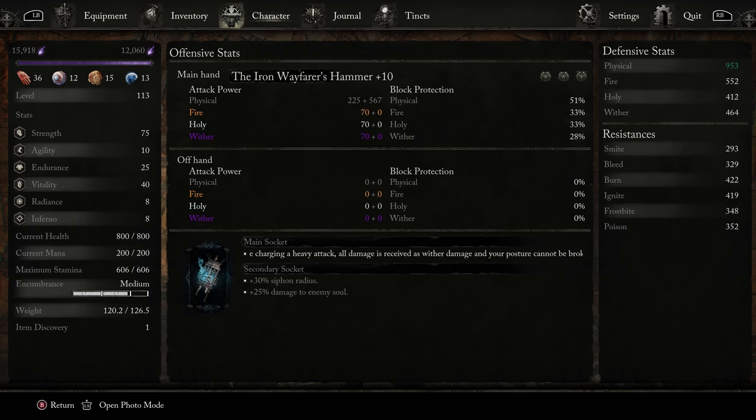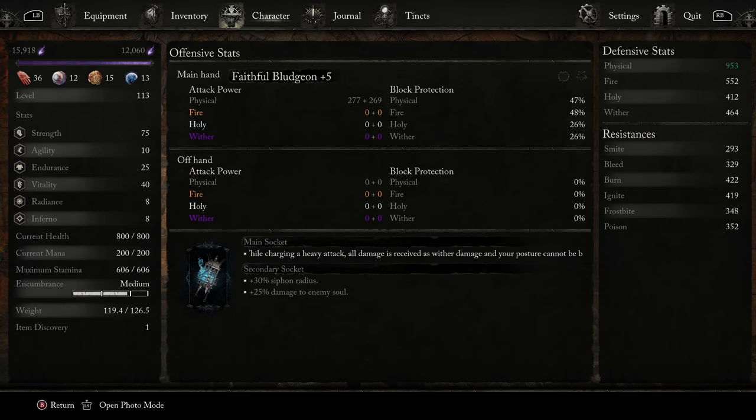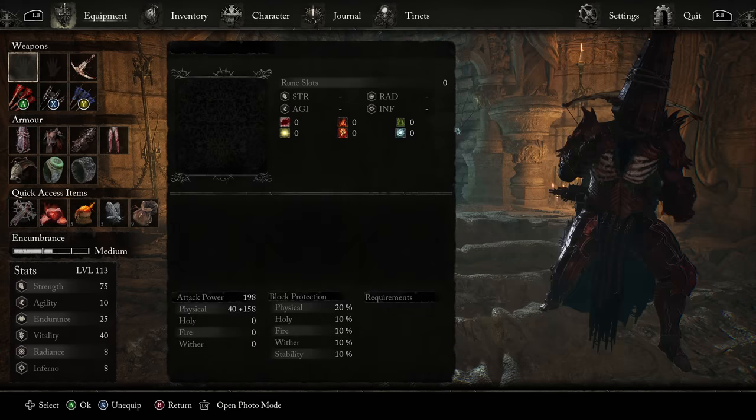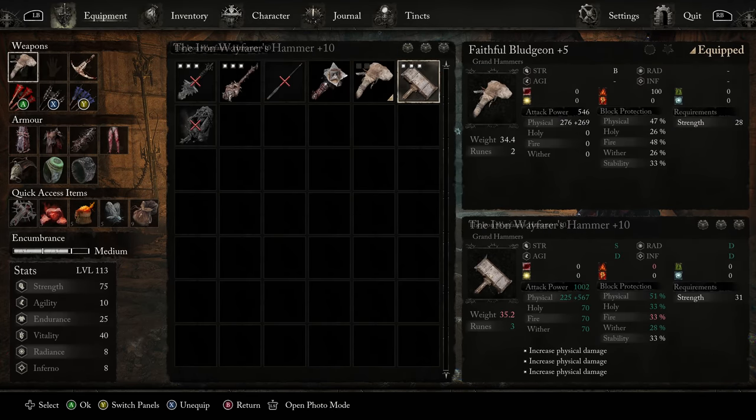From there, it's just leveling those three depending on what you need. If you feel low on stamina, add a little more Endurance. If you feel low on health, add it into Vitality. If you're feeling good in those categories and want more damage, just keep upping that Strength. Strength has two real soft caps — around 50 and 75. We start to see less returns after 50. If you want to use hybridized strength weapons like Justice, which requires 20 Radiance, I'd still suggest getting Strength up to 50. If you're using weapons that require just pure Strength scaling, like the three we're looking at in this video — the Faithful Bludgeon, the Sword of Skin and Tooth, and the Iron Wayfarer's Hammer — then you don't need to worry about those other stats.